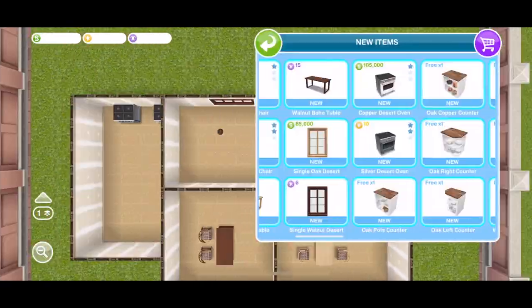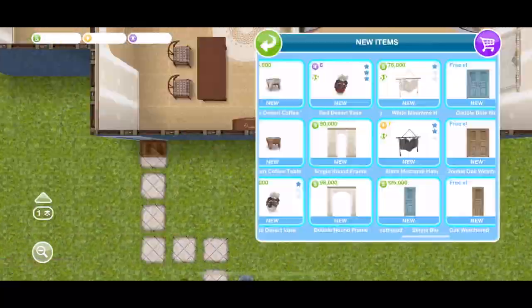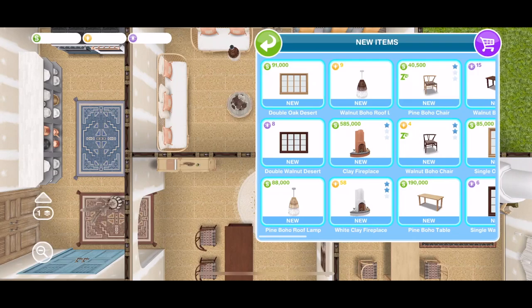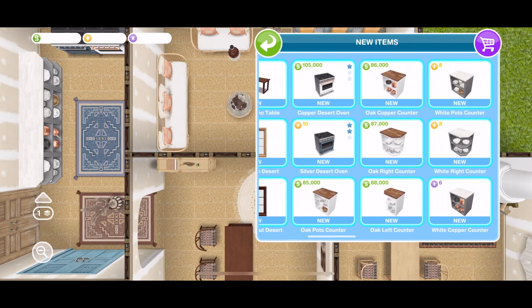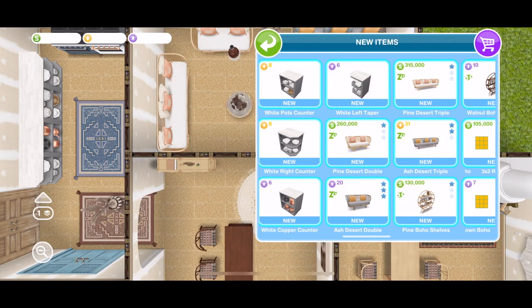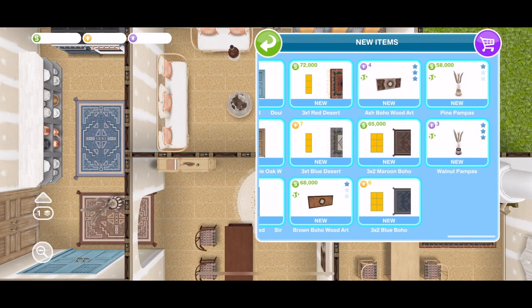Here are all the items placed down. I will just scroll through so you can see the prices of some of them. Some of them are reasonable, but some seem to be a little bit ridiculous — like the white clay fireplace. It is amazing but it is very expensive. You can see there are some items for LP, some for SP, and some for simoleons. You can decide for yourself whether you think those prices are reasonable or slightly crazy.